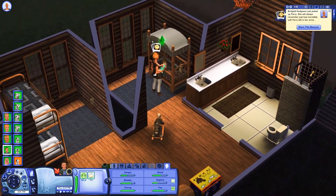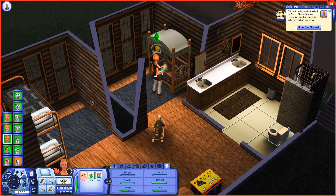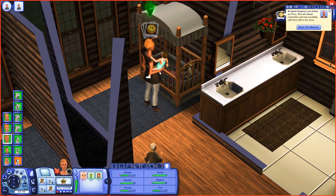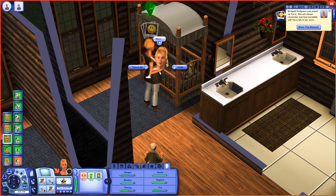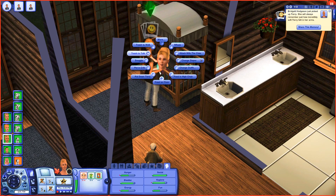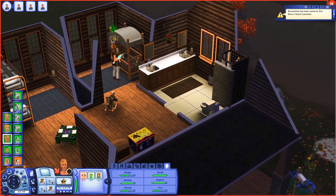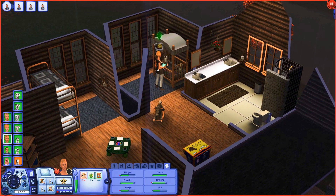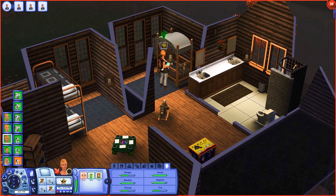We'll go ahead and have Bridget take care of Terry so he's going to feel a little bit better. We'll have him play up here. I feel like no one ever gets a chance to just play with Terry. So let's snuggle him so he can get to know us, then tickle him, sit him down, and talk to him. We'll teach him to talk for a little while because that's an important thing to do. Hopefully mom and dad will pop up and be able to teach Terry his very last word - but that's kind of something a nanny does.